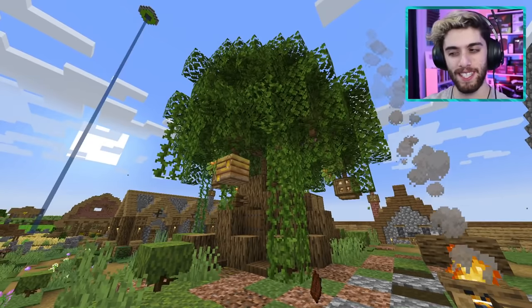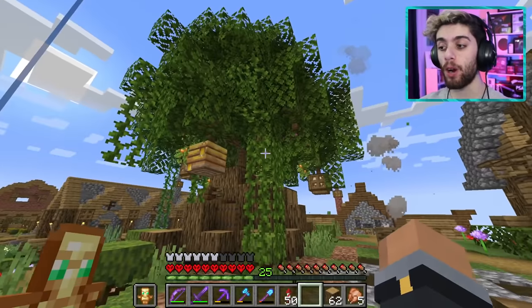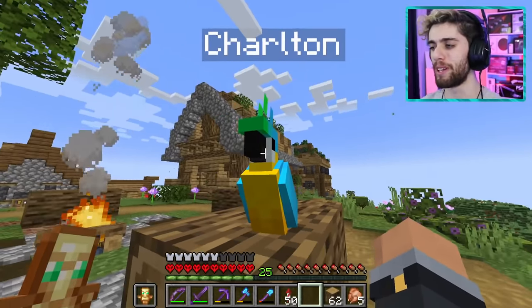There's still one thing missing and it involves you, Charlton. I think we should make Charlton a birdhouse where he can perch up on the tree and hang out somewhere. I think it would look so cool. I'm finally making you a home, dude. I love you so much.